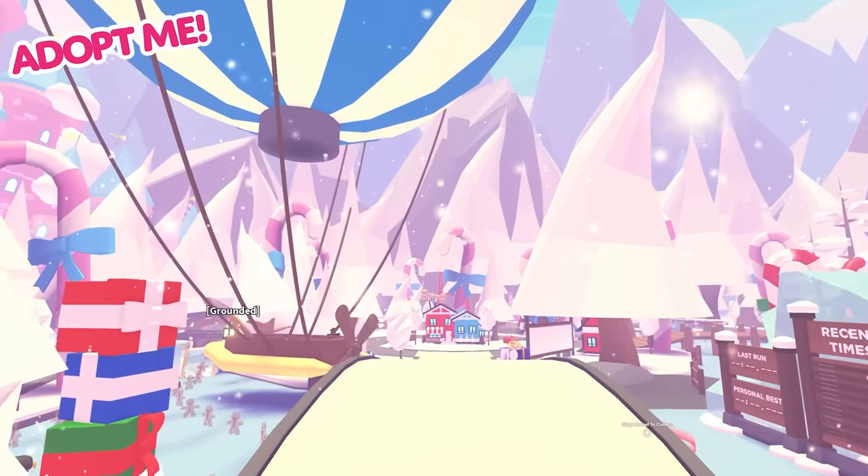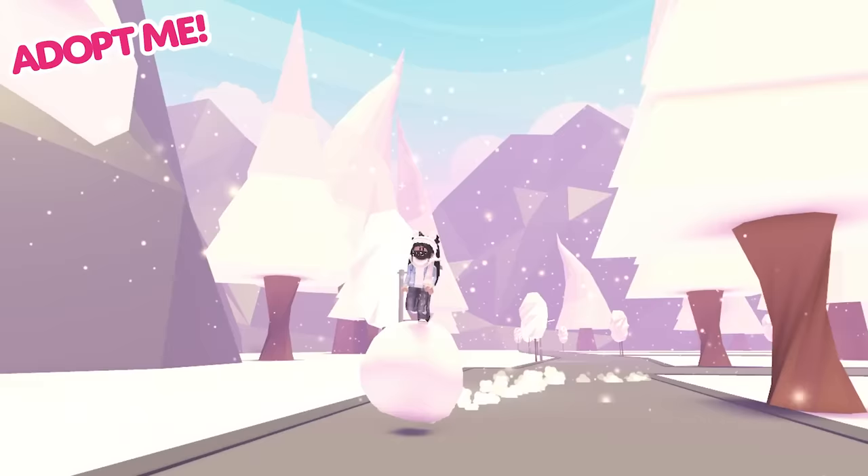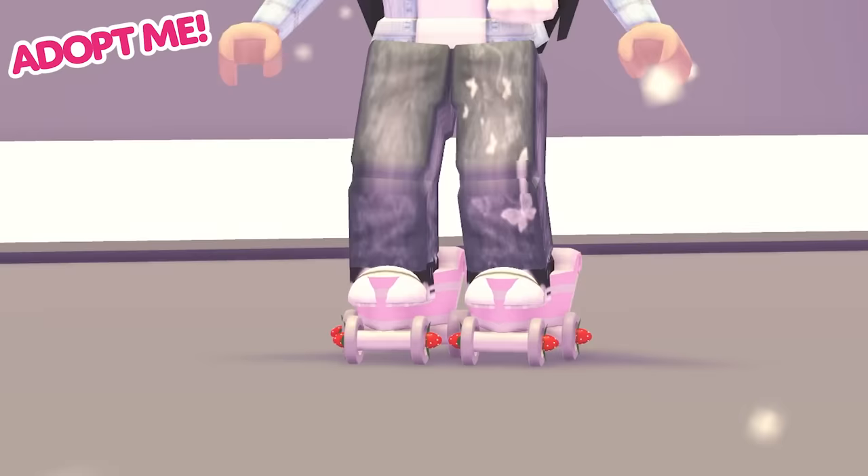This winter, Adoption Island has turned into a sugary sweet Candyland. We have a bunch of cool winter vehicles, items and accessories for you to collect. We've got the Giant Snowball, Ice Breaker Ship, Strawberry Shortcake Ice Skates and more.